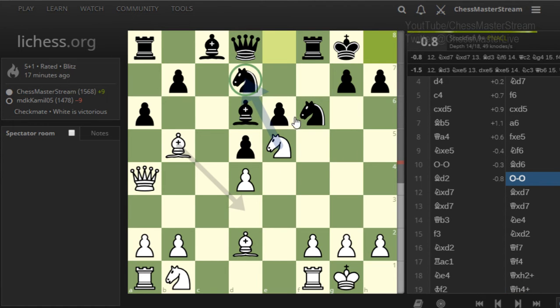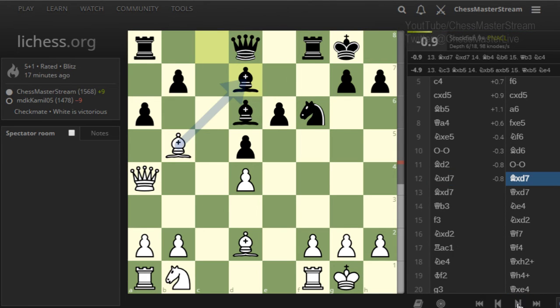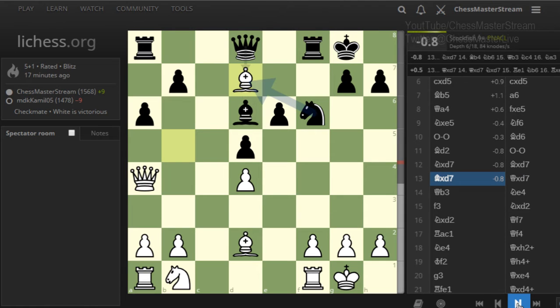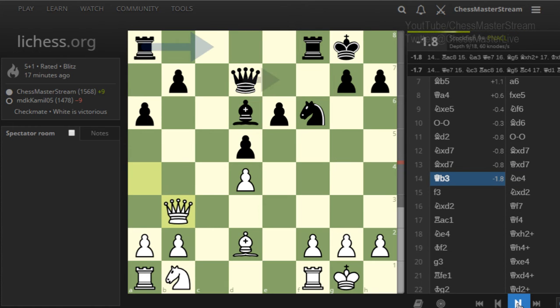Here I think I'm quite forced to trade down — the computer agrees — so knight takes d7, bishop takes d7, bishop takes d7, and queen takes. The computer also says I have to trade queens, but I decided to keep queens on the board. That's minus 1.6 — actually really uncomfortable.